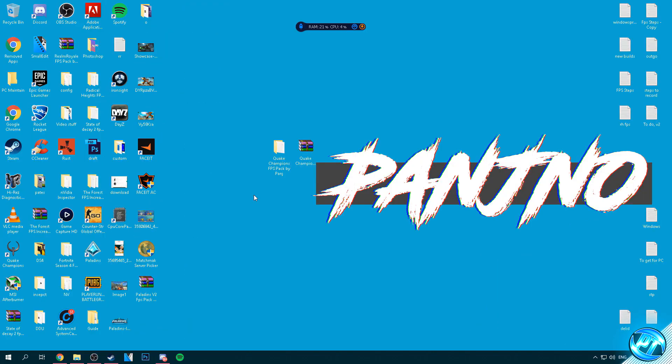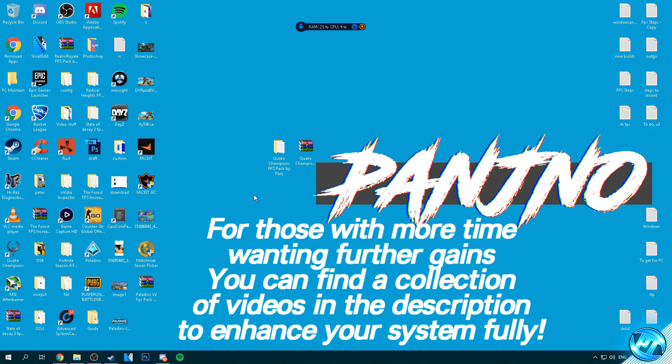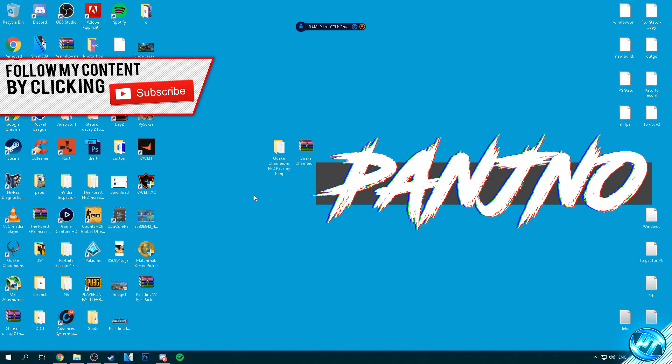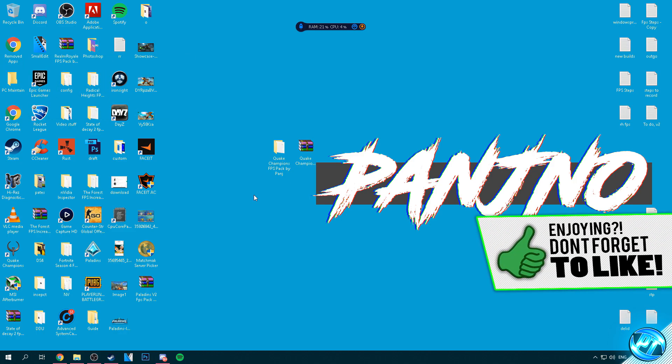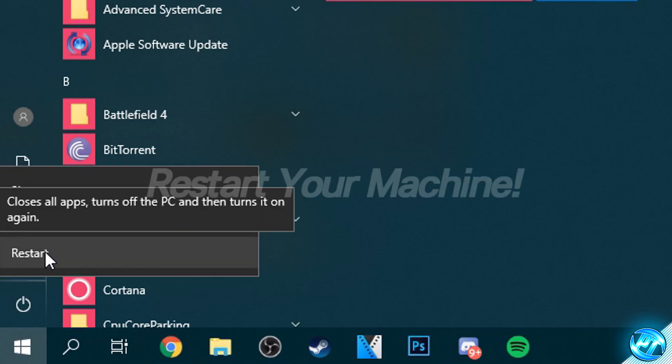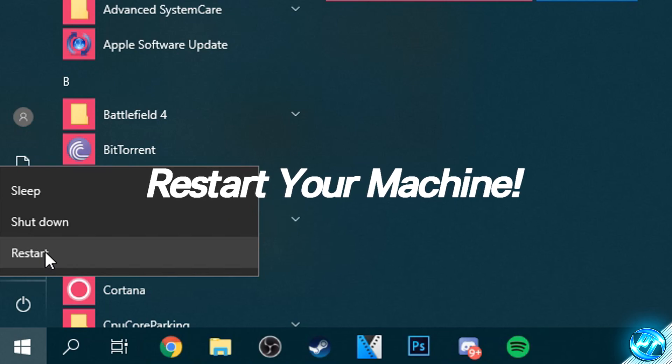Before we restart, a couple more tips to further increase FPS. There will be videos linked at the end and in the description showing you how to overclock your GPU, which gives fantastic FPS gains across practically any game. I also recommend my guide to speeding up and optimizing Windows itself for gaming performance. Additionally, make sure you're on the latest GPU drivers, as this plays a big part especially for constantly-updated games like Quake Champions. Once done, right-click the power button at the bottom left and hit Restart to ensure you're on a fresh boot with your new unparked CPU.